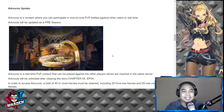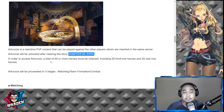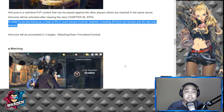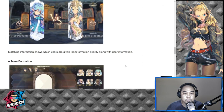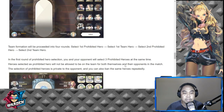Arc Verse will unlock after Chapter 4 Episode 4. To access Arc Verse, a total of 40 or more heroes must be retained, including 20 front row and 20 rear row heroes. If you're new, you must take note of this qualifier. Arc Verse will proceed in three stages: matching, team formation, and combat. Let's go straight to what I found interesting about team formation.